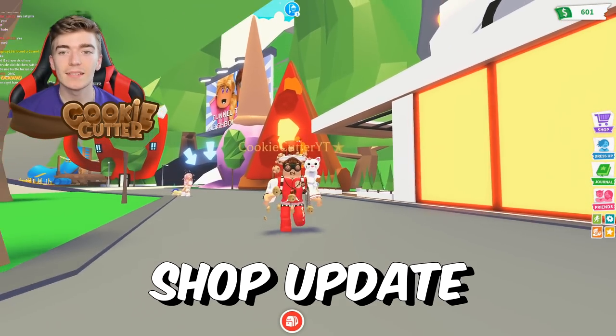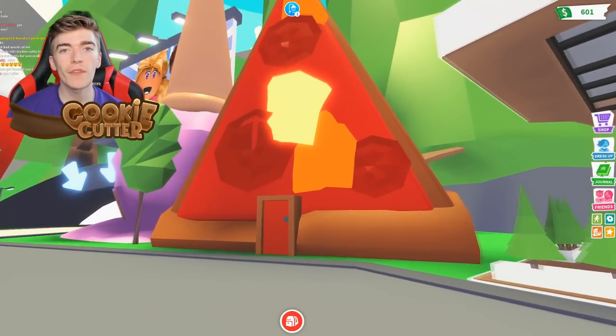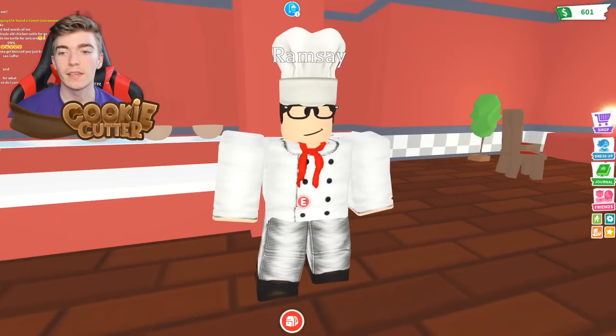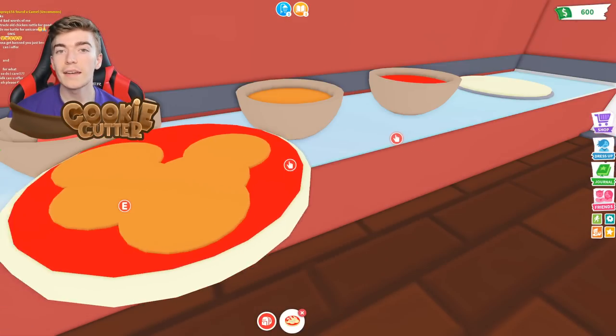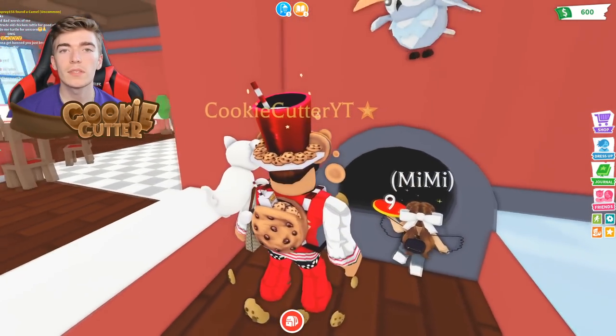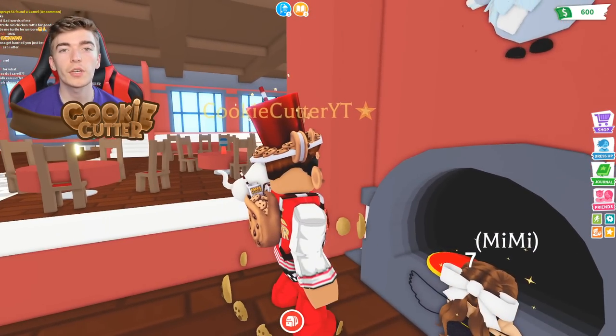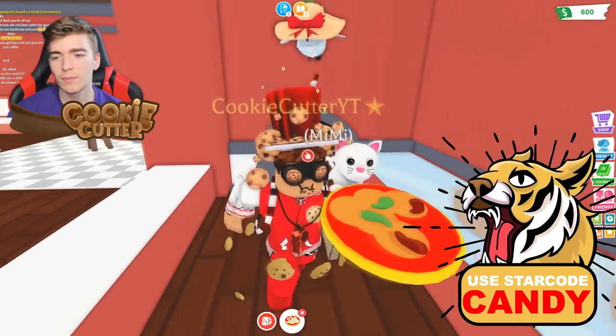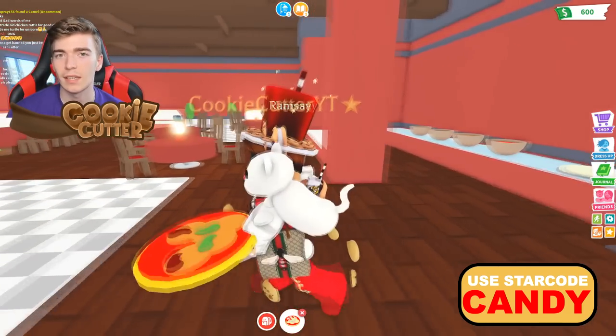Adopt Me's Pizza Shop hasn't been updated for a very long time. Its current purpose is to sell you pizzas, where you can buy one for one buck and add as many ingredients as you wish. There's truly no other purpose to this location apart from creating pizzas for fun. You can even bake your pizzas to make them that slightly bit more tasty.